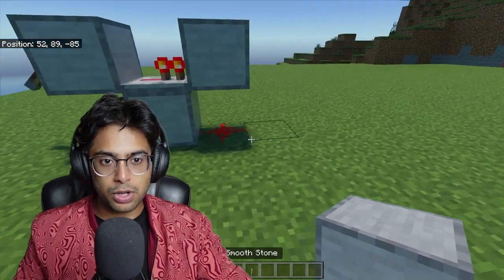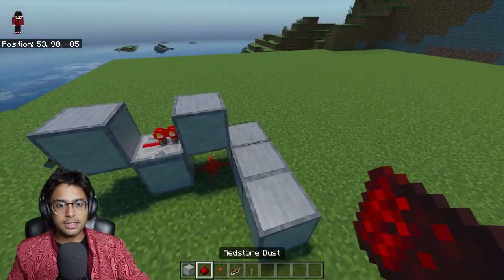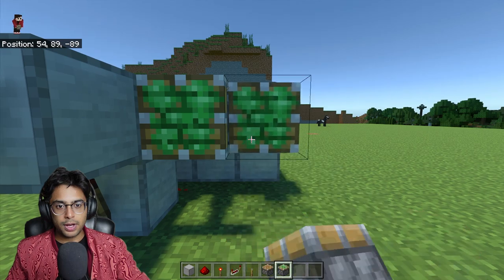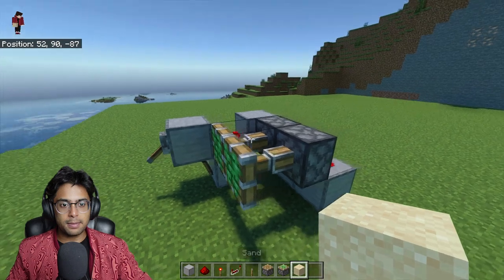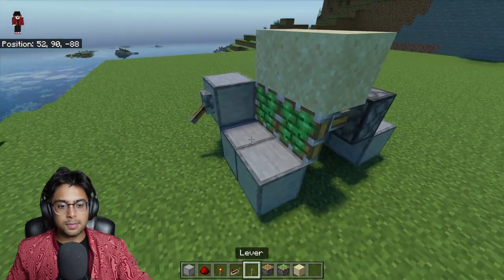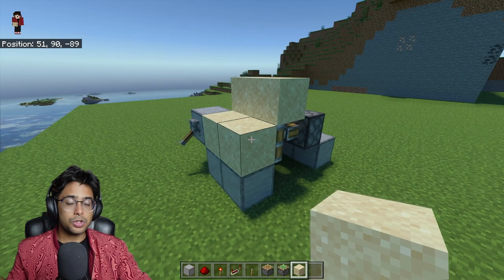From here, lay one, two, three blocks and three redstone dust on top. Now grab two sticky pistons and place them right here. Then grab some sand and place sand exactly on top of the piston, then place two blocks in front of the piston and two sand blocks right there.